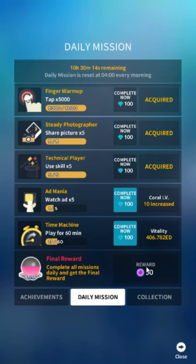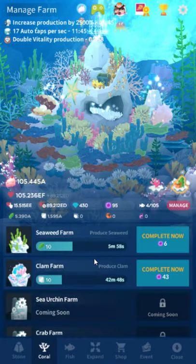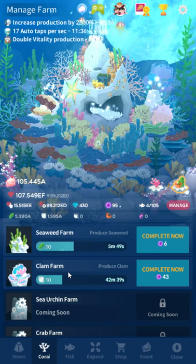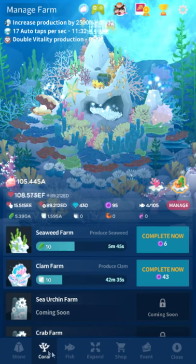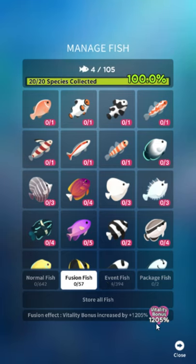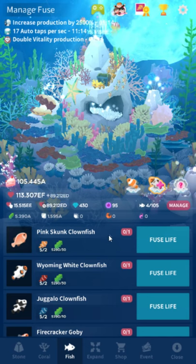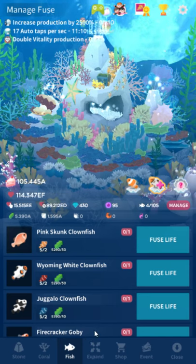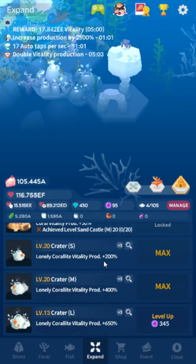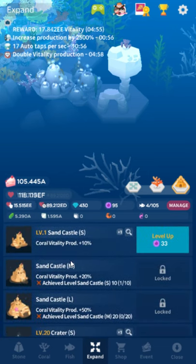Your final reward gives you 50 pearls, and pearls are very important. First thing you want to do with your pearls is buy the seaweed and clam farms — those let you buy fusion fish, which are permanent unlocks and very cheap. I think the seaweed farm was 50 pearls and the clam farm was 100, so that's three days of pearls total. With fusion fish I get 1,200% extra vitality, so I'm progressing a lot faster. The second best thing once you've got those farms purchased is to buy craters — shoot straight for the large crater. Coral vitality eventually gets pretty useless, so it really shouldn't ever be your focus after the first week.